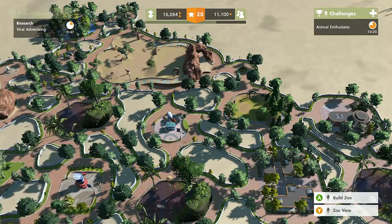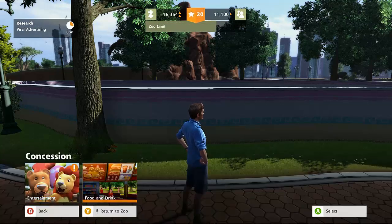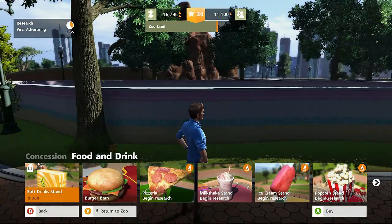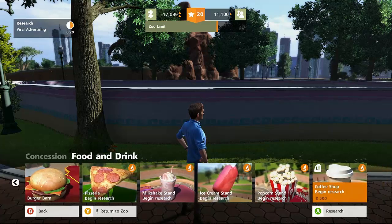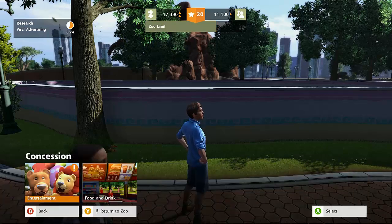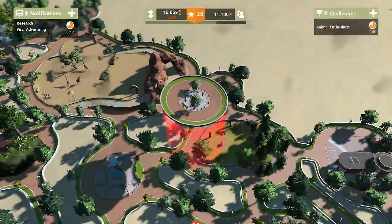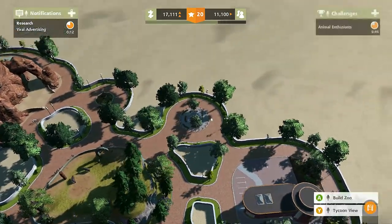Why are the guests unhappy? They need food and drink - that's something I can easily get here. Food and drink - ice cream stand, we got to research that. We don't want to cancel anything. So we have a burger barn and a soft drink stand. We need to research the ice cream one after this, and then maybe a milkshake stand. This all sounds too good. Let's see entertainment here - did we get that lemur thing researched? Bear mascot... where's the lemur? Oh, there it is - lemur keeper.